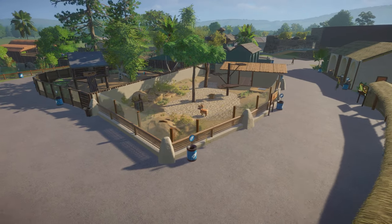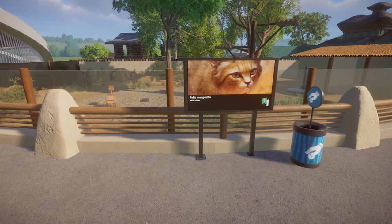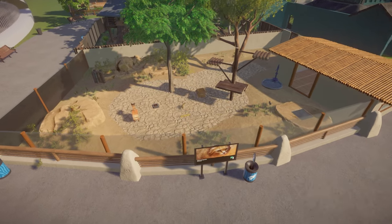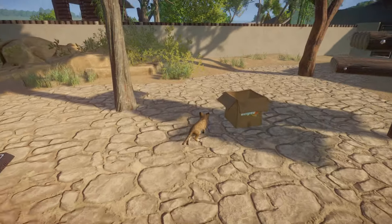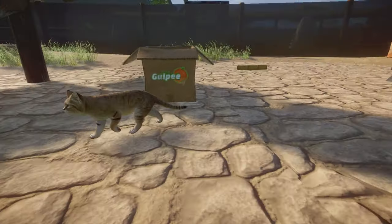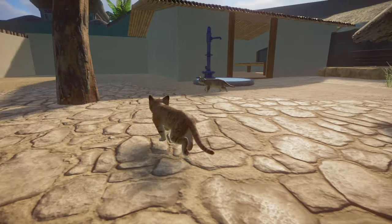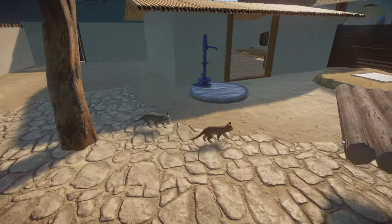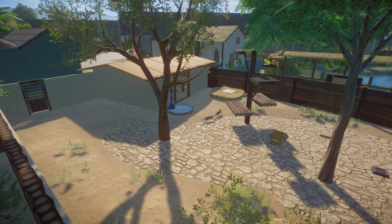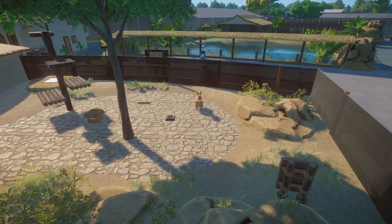So here we go — the adorable tiny little kitties, the sand cats, are in the zoo now. A wonderful addition — these guys are so sweet and just adorable. They're quite difficult to follow because they're moving around so quickly and they're so small the camera can't keep up. Considering they're such a small animal they don't need a lot of space — this is quite a small enclosure but with their size it still feels quite big.